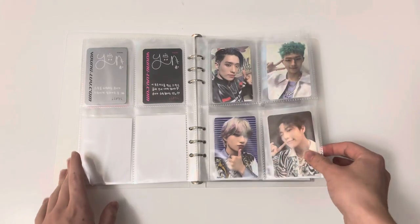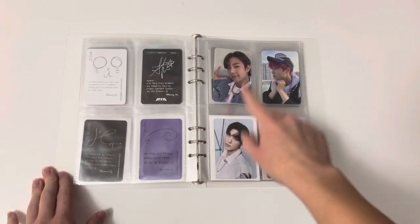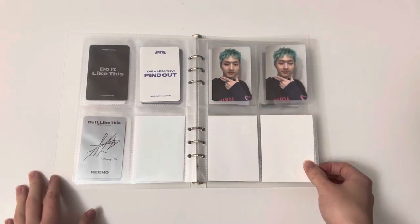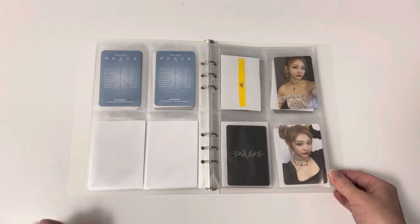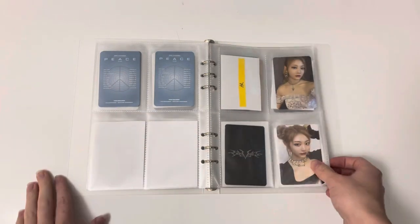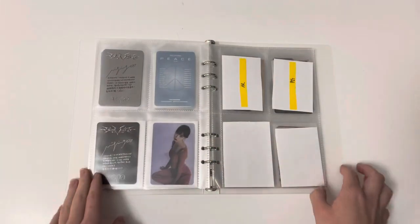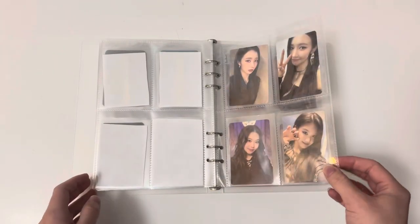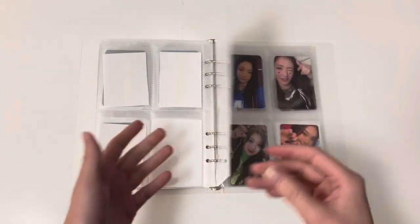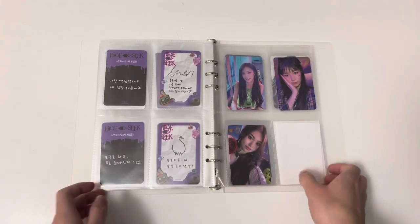Then we have Stacy - I tried to collect Shine before so these are the cards I have from that. Starting from here are just pulls I got at a K-pop store. Then we have P1Harmony which I just keep my pulls for. Then AESPA - I'm trying to get all her cards for Savage but they only have six cards so I don't need a big binder. I pulled this Winter so I'll keep her there. Then we have Purple Kiss - I was originally collecting Gahyeon but I stopped and Swan became my bias, so I got her cards up until Zombie.